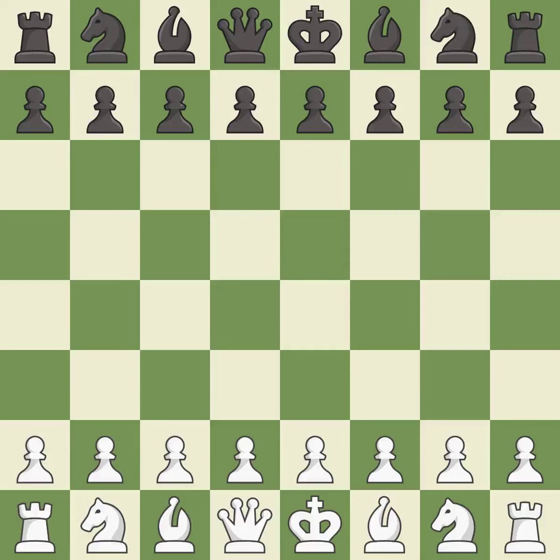Pirc defense, main line, 4.b3. Giveaway — one player was winning, but then gave it away. Black got the better of white in that game.